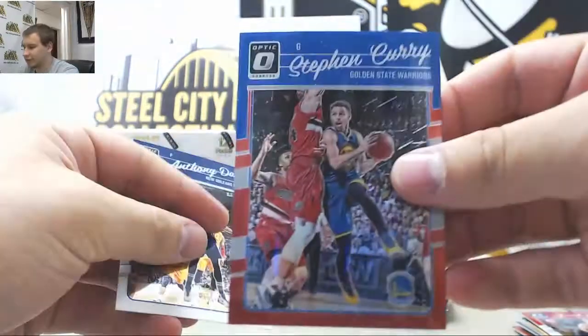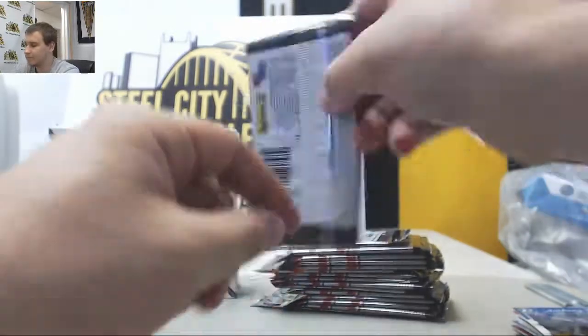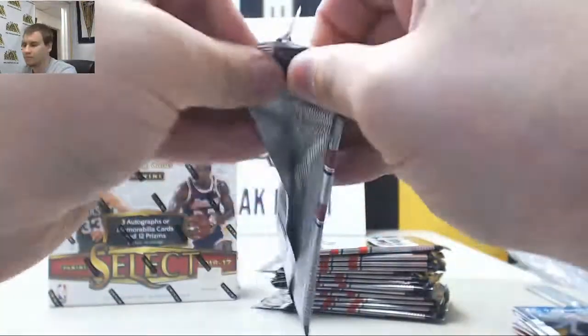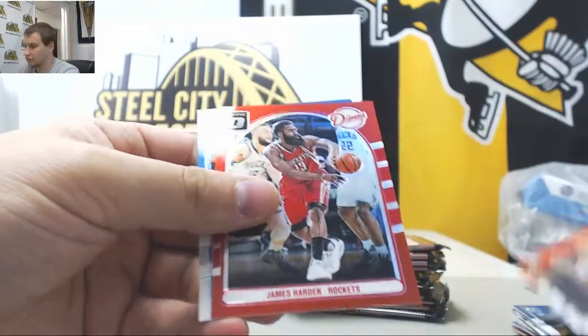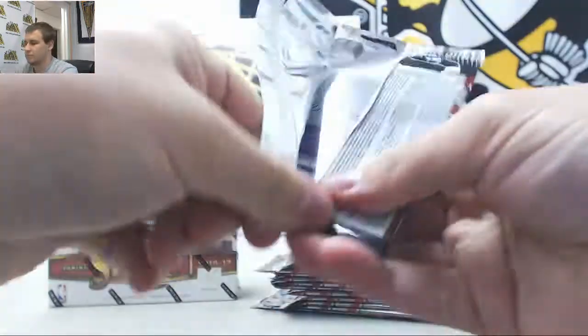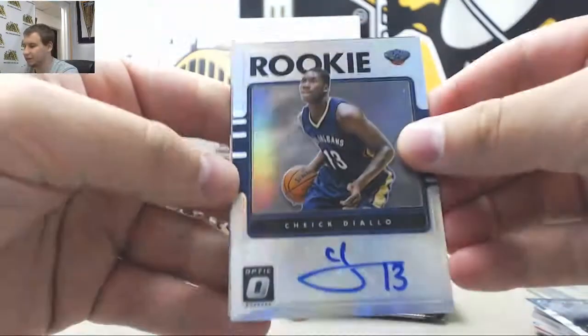Red Stephen Curry — nice one there, that's 69 of 99. Another red, James Harden Dimes to 99. And we've got a Rookie Auto Prism of Sheik Diallo for the Pelicans.